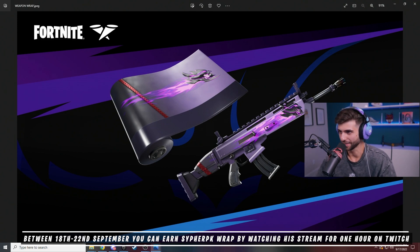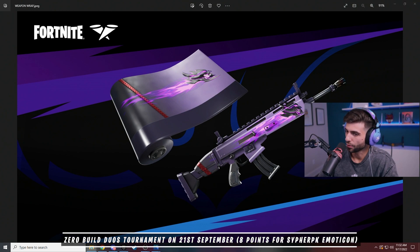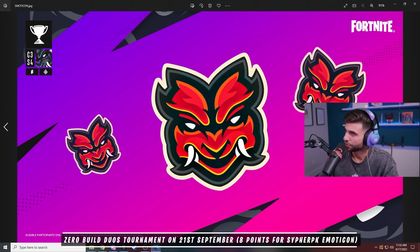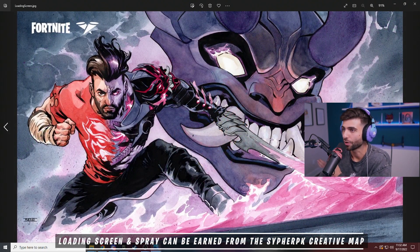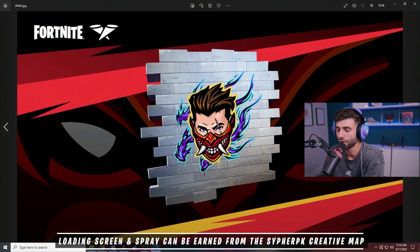There's four free things. All you have to do is link your Twitch and Epic account and watch for at least one hour — not consecutively, one hour total between the 18th and the 22nd — to unlock this wrap for free. The emoticon can be earned in the tournament by getting at least eight points. This is an animated emoticon. The loading screen can be earned on the creative map. And the spray can also be earned on the creative map.